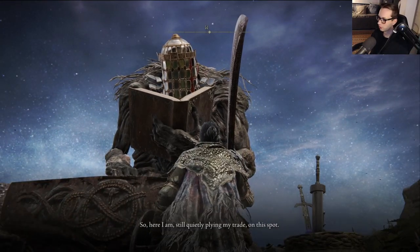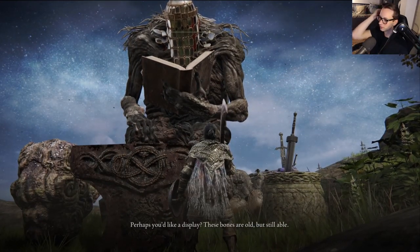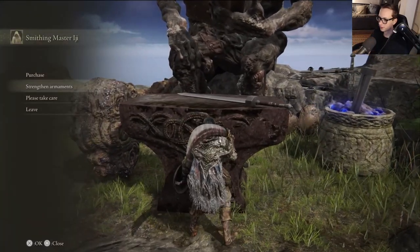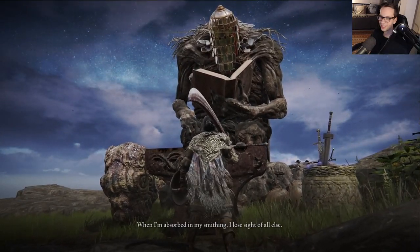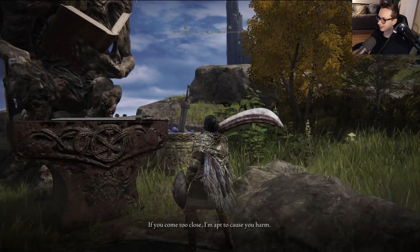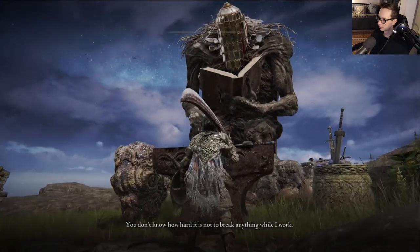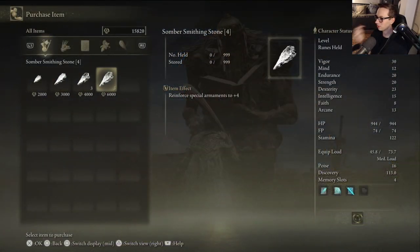The skybox is really cool here. Still quietly applying my trade on this spot. Perhaps you'd like a display? These bones are old but still able. Let's do it. Watch out there — when I'm absorbed in my work, if you come too close I'm apt to cause you harm. I am, after all, terribly large compared to you, Tarnished. Look at my character looking up! He has somber smithing stones, cool.